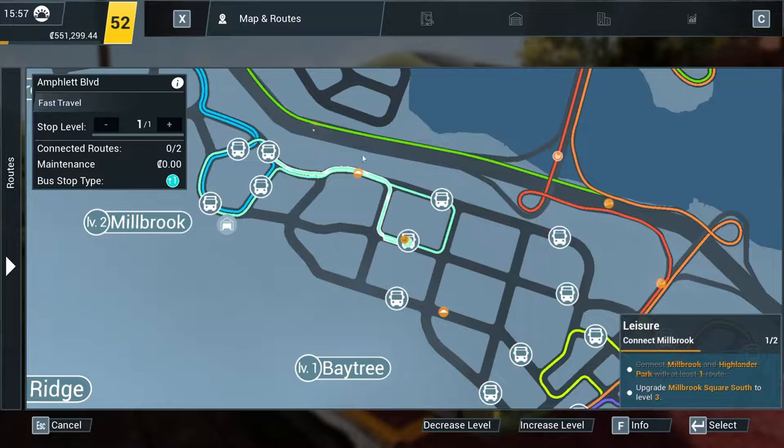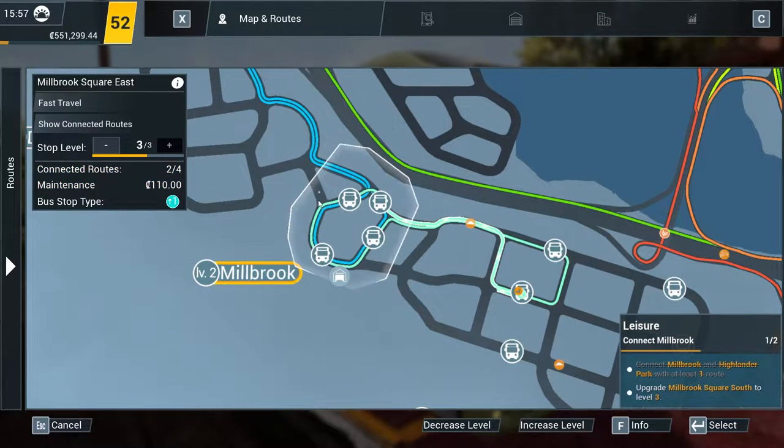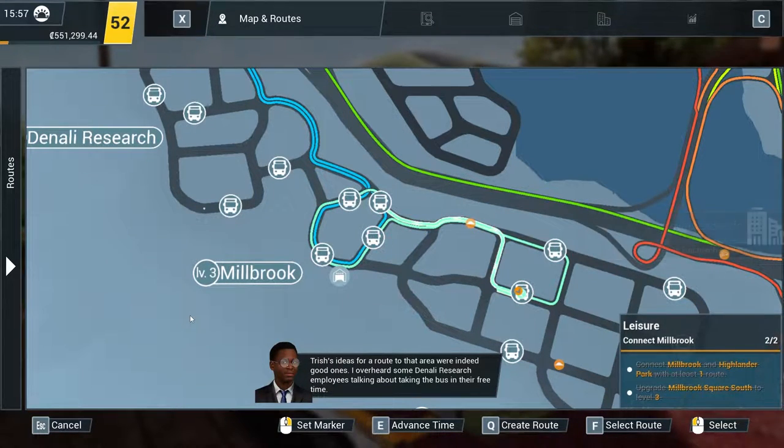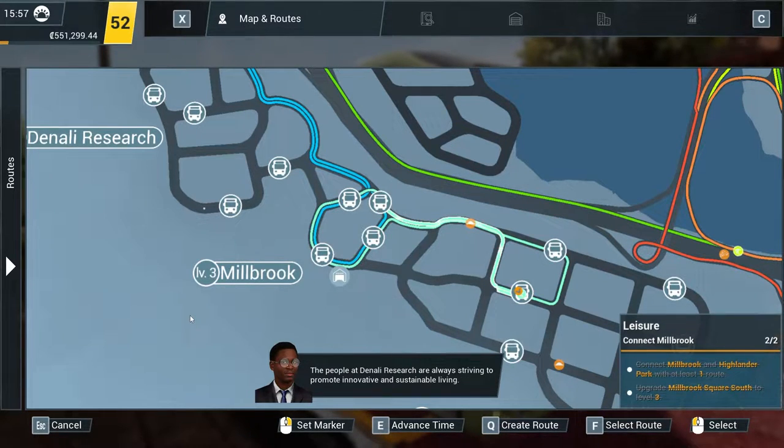Let's upgrade this to level three — and then here we can upgrade that. East, north, west is there — and that's three. What do we need to do? 'Area will profit greatly from the new connection.' More coffee places? 'I can't wait to go for some sweet cake and coffee with you.' Ideas for a route to that area were good ones — overheard some Denali Research employees talking about taking the bus in their free time.